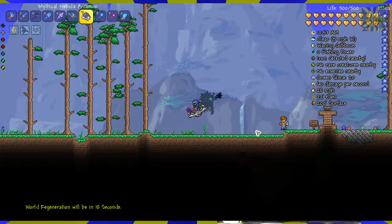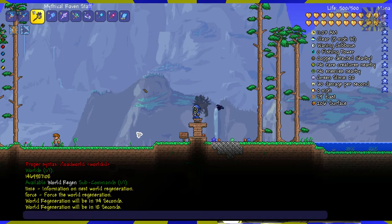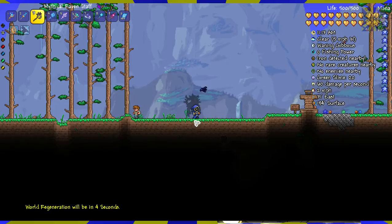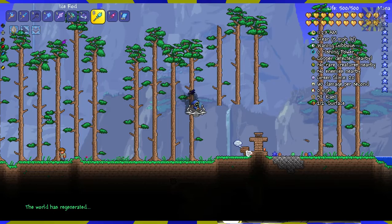In about 18 seconds this world is going to fully regenerate, ignoring this area completely. So let's see how long that takes — we should be there in about five seconds. Boom. So now the world is regenerating, and since it's a small world it shouldn't take too long. And there you go. Now you'll notice the trees are cut off here — that's because this specific area I've marked is protected and it won't be changed.